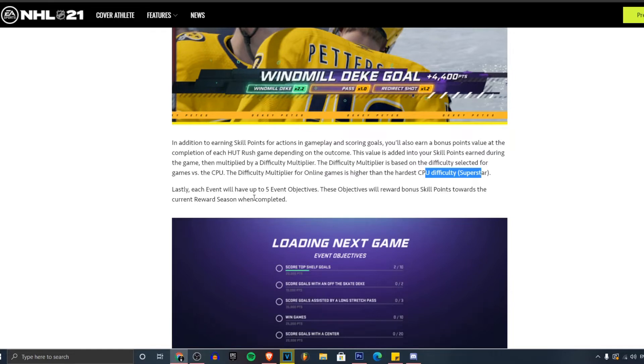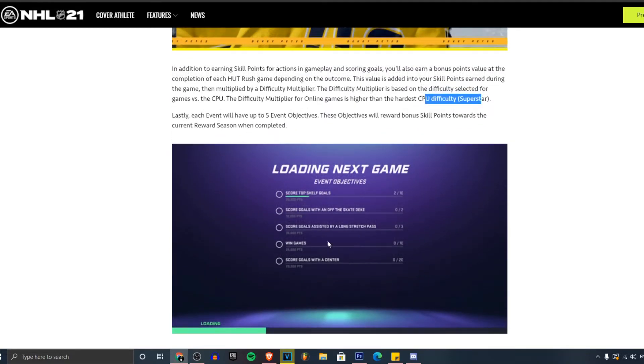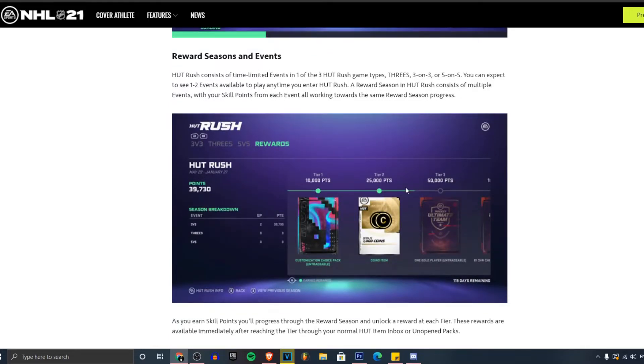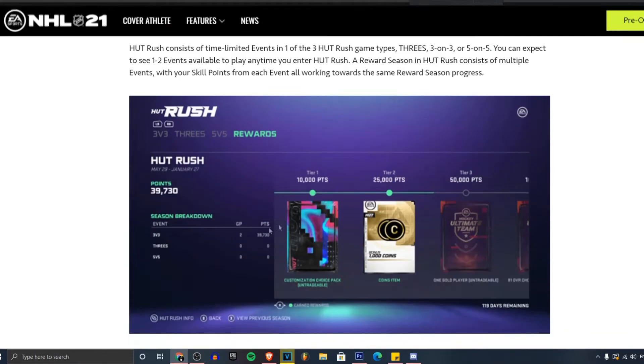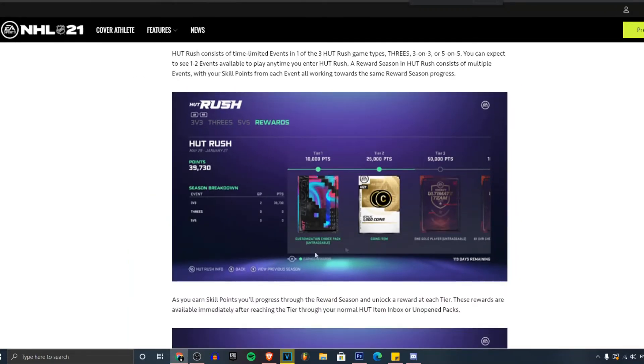Each event will have up to five event objectives. These objectives will reward bonus skill points towards the current reward season. Here's a screenshot — you've got event objectives like 'top shelf goals, two out of ten.' Everyone knows what objectives are — you get them, you get more points. It's kind of like squad battles: you get points, you get rewards. Looking at the rewards screen, tier one is 10,000 points for a customizable choice pack, then coins. The more points you get, the better players you end up getting. Hopefully the rewards are good — I like these rewards.